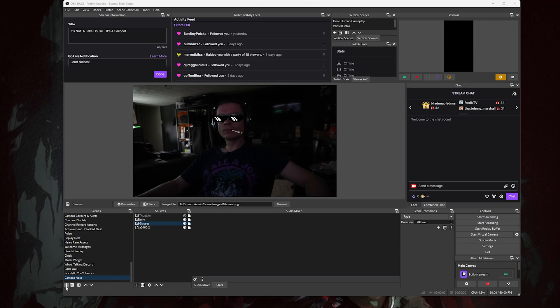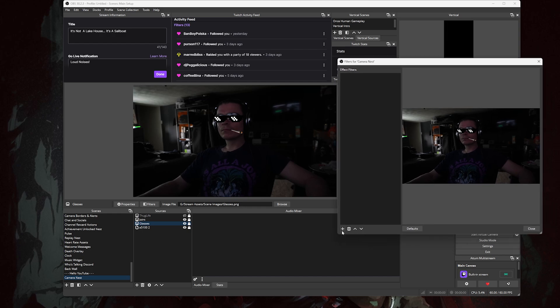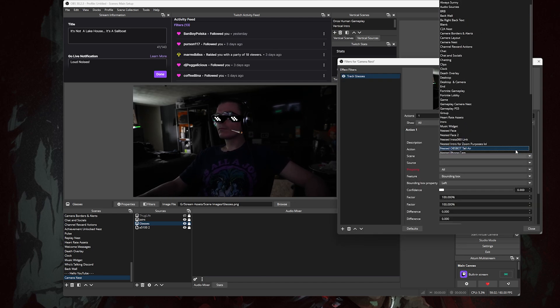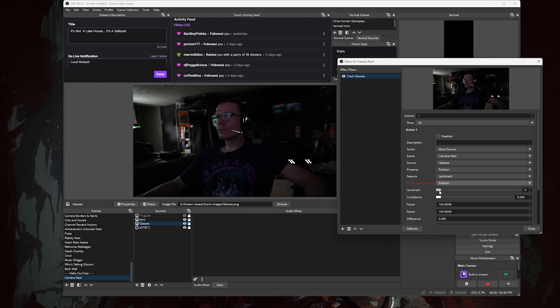Right-click the scene and open the filter menu for the scene. Move the menu over to the side so you can see your preview screen while you work. Click the plus icon and add an NVIDIA AR Move filter. Name it 'Track Glasses', then to the right set the Action to Move Source, the Scene to your camera scene, and the Source to your glasses. Change the Property to Position, the Feature to Landmark, and the Landmark Property to Position. If the Landmark slider won't move, just close the filters menu and reopen it — sometimes it just needs to be closed and reopened.